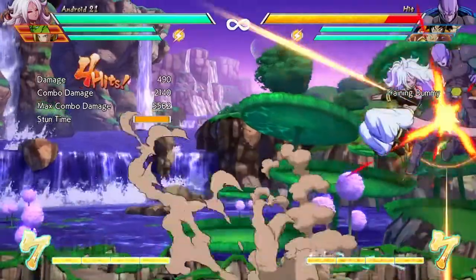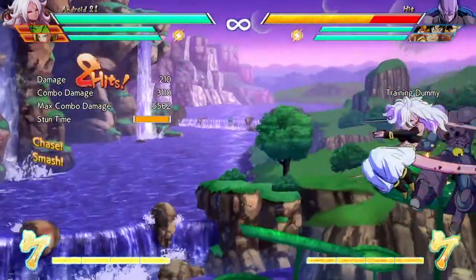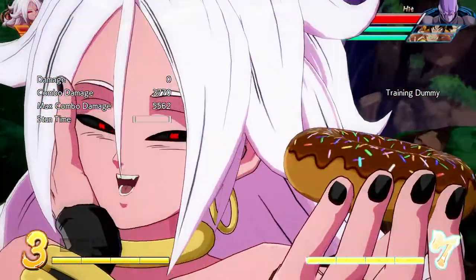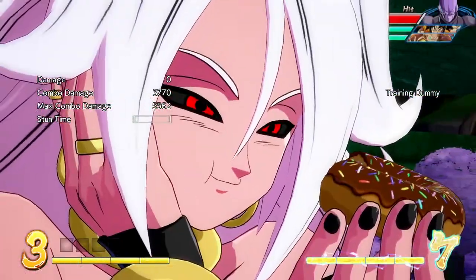For example, in the corner you can connect: crouching medium, medium jump cancel, light medium heavy, down heavy, super dash, light medium jump cancel, light medium heavy, EX Order of Stab, then Sweet Tooth.